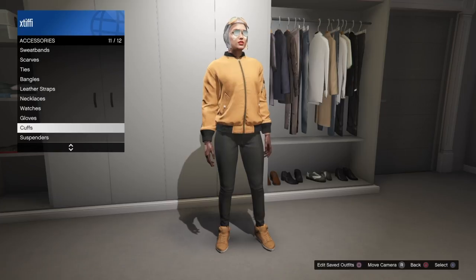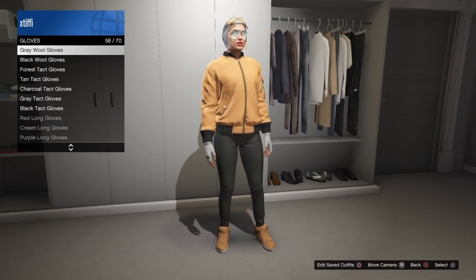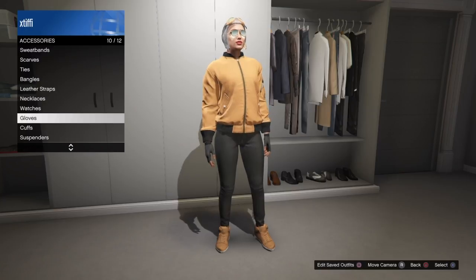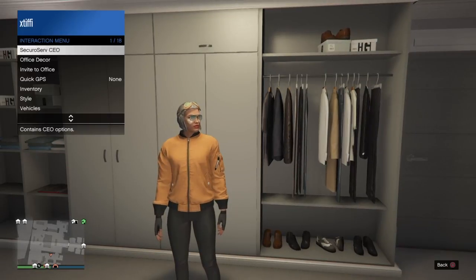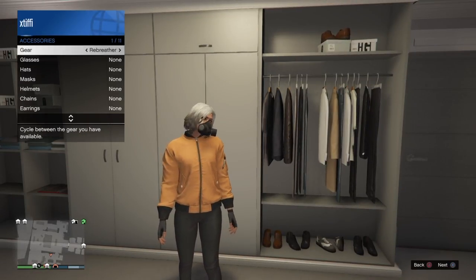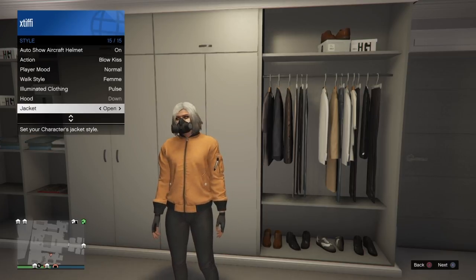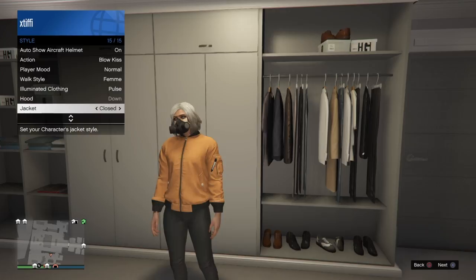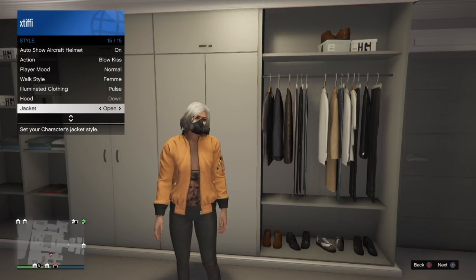The other really special thing about this bomber jacket is that with the most recent patch 1.41, we got an extra option in our interaction menu for jackets where you can make them open or closed. So not only do you have a really cool closed bomber jacket, but if you go into style and go all the way to the bottom to jacket, you can change this to an open jacket and then put any shirt you want underneath.